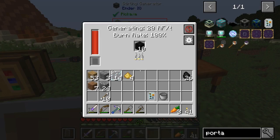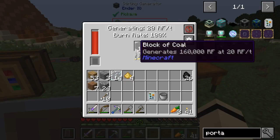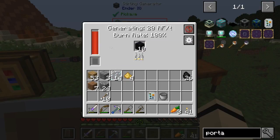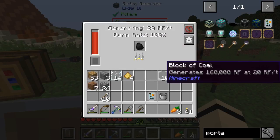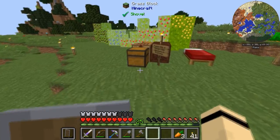Let that do its thing. Twelve coal blocks was way too much — 160,000 RF — so I probably didn't need that. Let me take some of that back out so I don't waste a whole coal block.